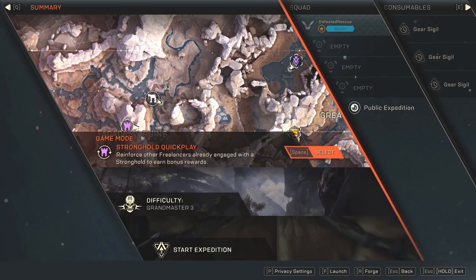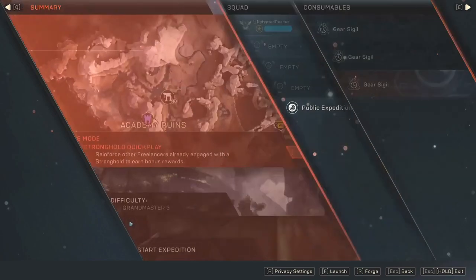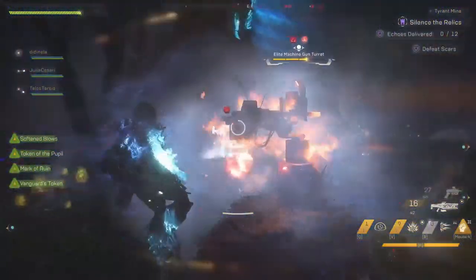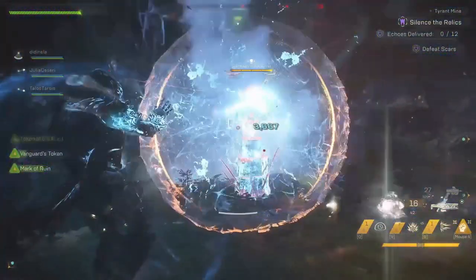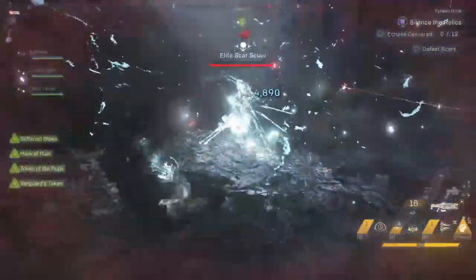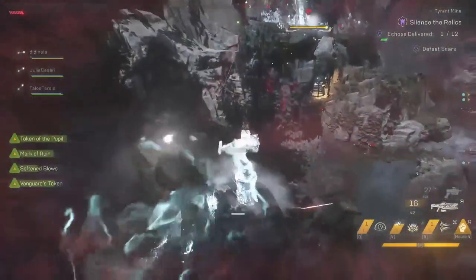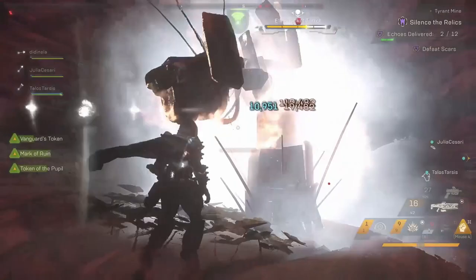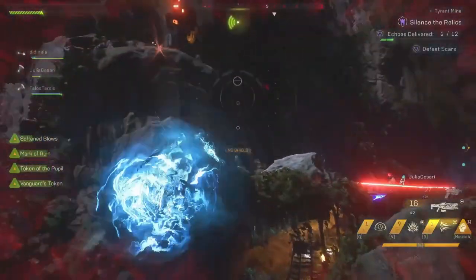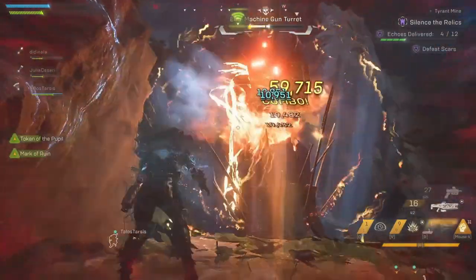We're going to launch a quick play stronghold at GM3. For transparency, we're bringing an epic, rare, and uncommon gear sigil giving about 60% gear recharge. I like to go around and take out all the turrets as fast as possible, and this build really helps — you can go around on the outside, take them all down quickly, and freeze one while damaging the other. I'll freeze both turrets and take them down one at a time. With Steam Vent, I want to focus on weak points to do the most damage. I'll use Serian Blast to send a fireball bouncing between the turret and the sniper up top, which helps a lot with crowd control in this area.